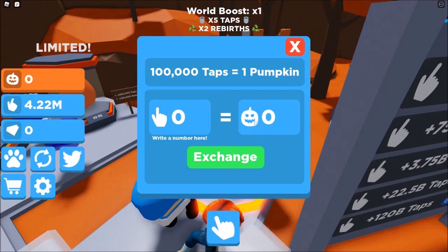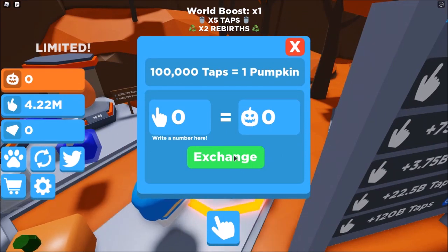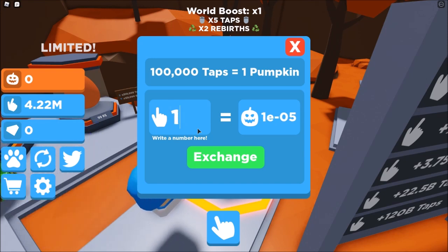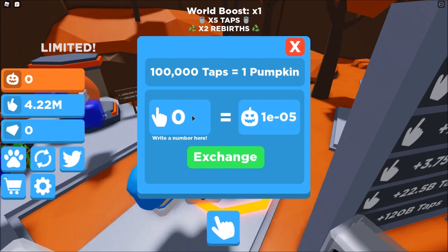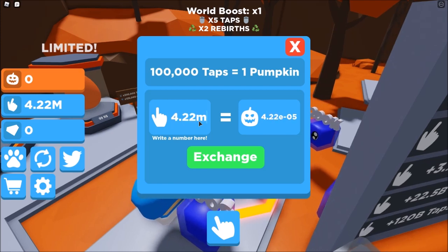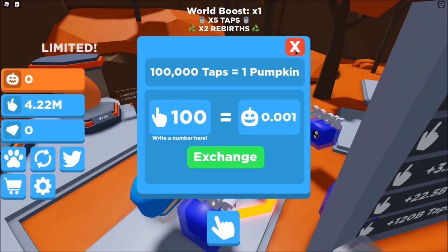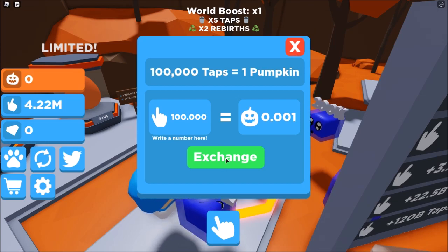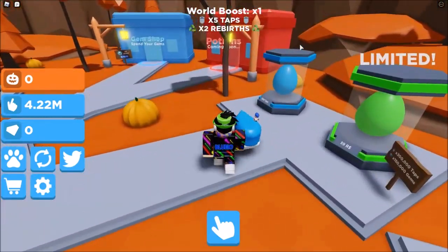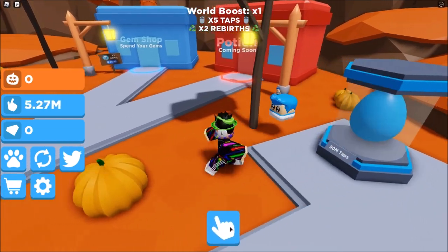Exchange taps to pumpkins — let's do it. Oh, I have to write a number. Let me try all my money... I don't know how to do it. Let's try 100k. Oh my god, it's not working. This one costs 50 million taps — I could save up for that. Let's rebirth first.